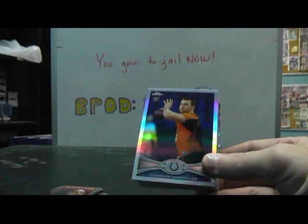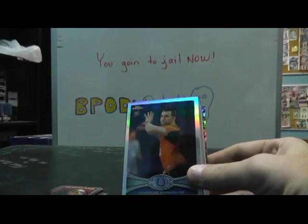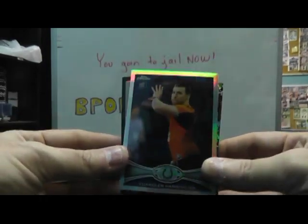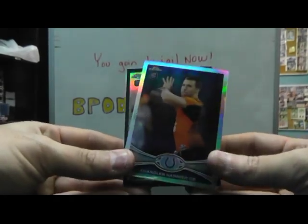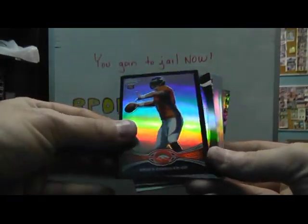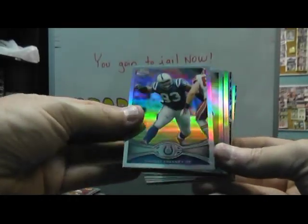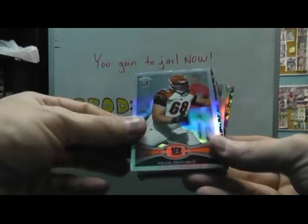Square and check 'em. T-Smooth, you're there — I thought you left! The last autograph of the whole case break was an Andrew Luck. I was dozing off. I don't blame you, man — three hours of Chrome, you might go to sleep. Chandler Harnish, Brock Osweiler black, Stephen Hill die cut, Dwight Freeney, Justin Blackman, MJD, Tory Smith prism, Kevin Zeitler, Trent Richardson.